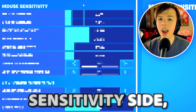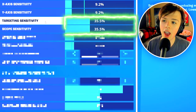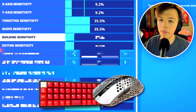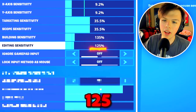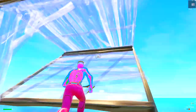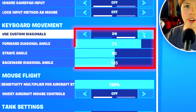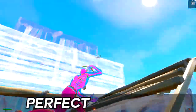On the sensitivity side, I use 800 DPI and 9.2% on my X and Y, and then 35.5 on both my target and scope sensitivities. For my build and edit sense, if you're on keyboard and mouse, I recommend 135% on your building sense and 125% on your editing sense. In double movement — if you're watching a video about the best competitive settings and you're not using double movement, you've got to use it. It's literally the best setting for competitive. Turn it on, use my settings, and tweak it until it feels perfect to you.